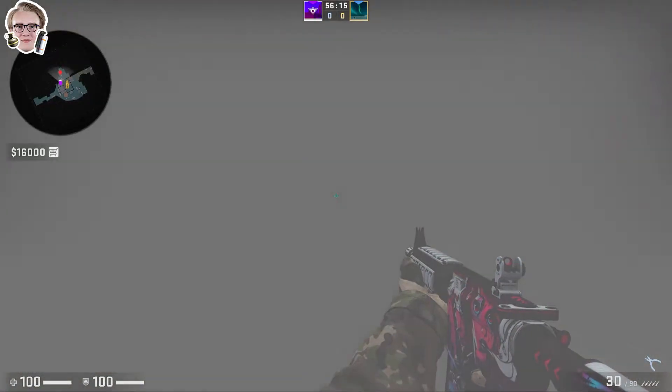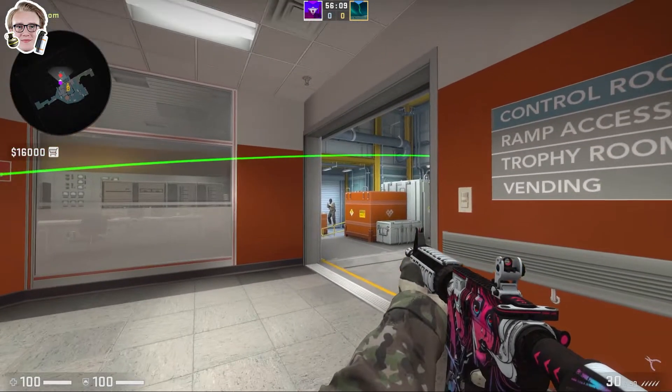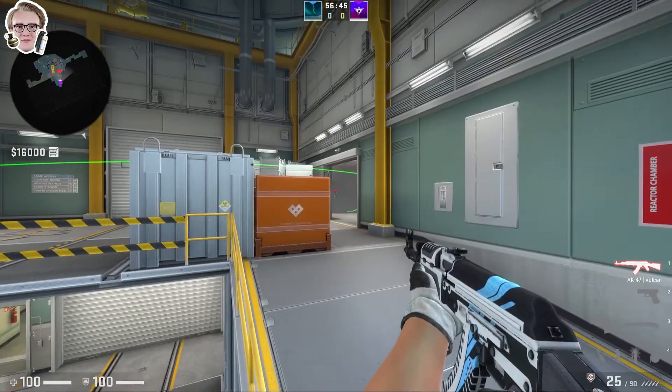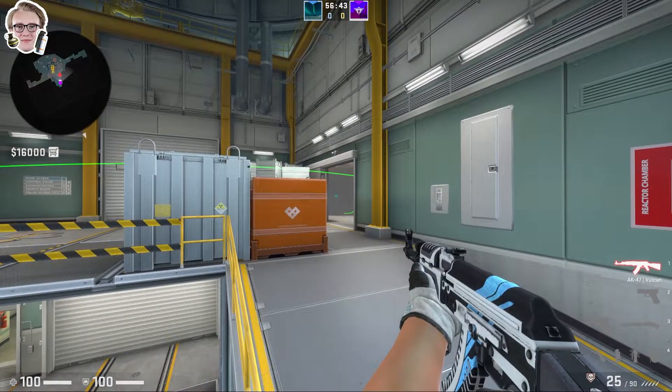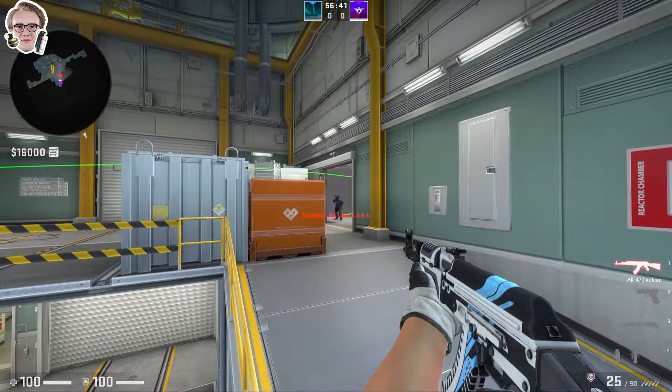If a T decided to run through the smoke while aiming towards headshot, it's likely they'd die due to them not being able to move the crosshair from headshot towards the CT on top of the railing in such a short time. From the CT's POV, if a T tried to run through the smoke, it's very easy for the CT to get the kill due to the T getting grey screened.